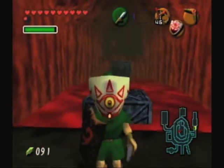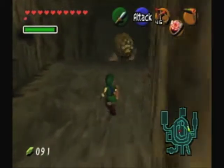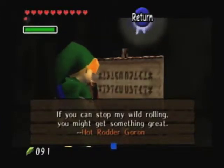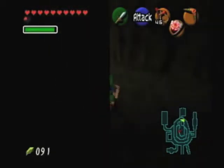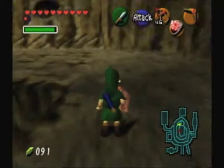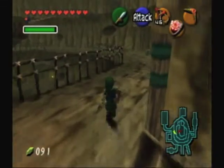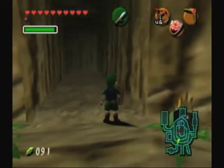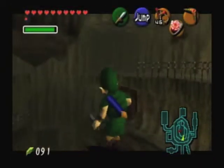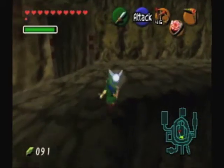I guess this might be something we come back to later on. "If you can stop my wild rolling, you might get something great." So that's the clue that you're supposed to bomb him. That's just a safe spot I suppose. Is this the place I just went to? I think it is. I know there's an area where you're supposed to use bombs. I'm just going around in circles at this point. I really can't remember where I'm supposed to go.